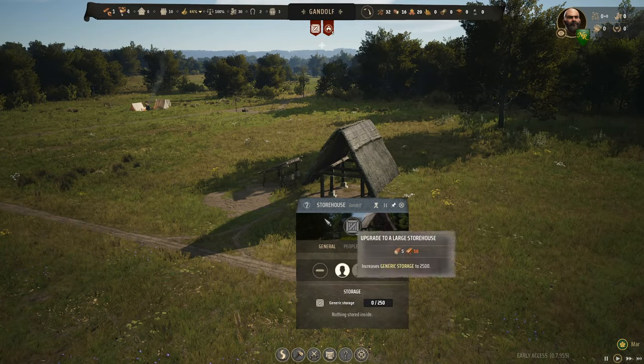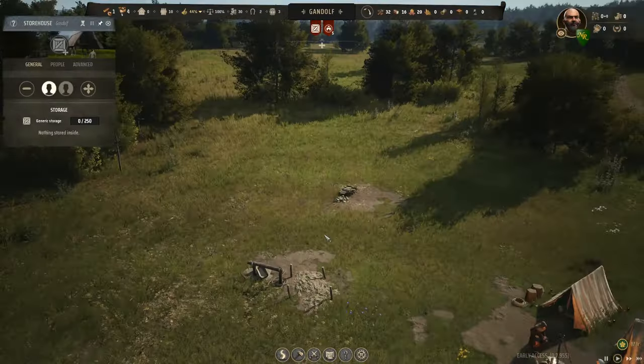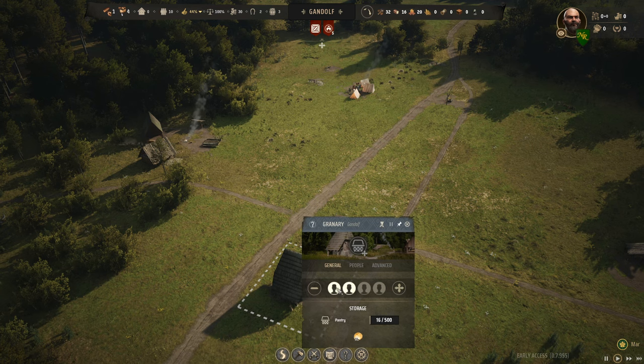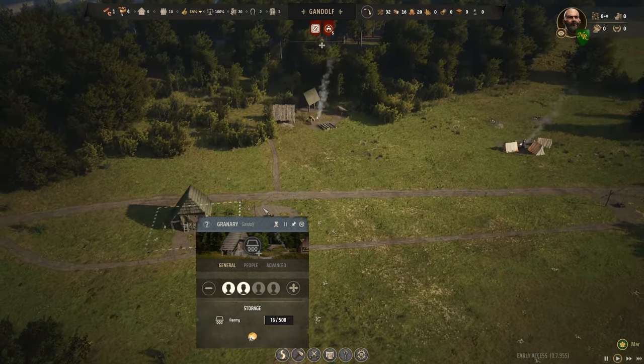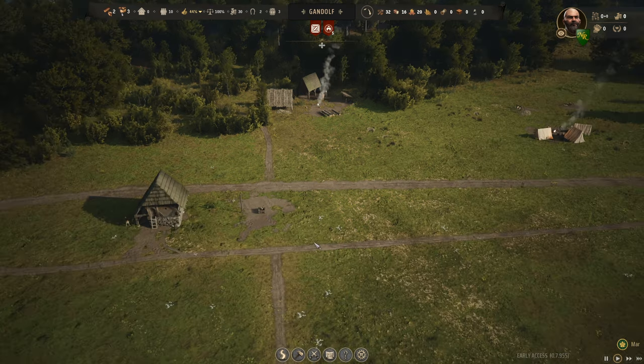Are we done with the granary? We are. I can pull families out of the construction work. One family wants to put up a market stall — there is an advantage to having that done, but do we need it this early? Let's leave one in there, go ahead and set up the market stall.